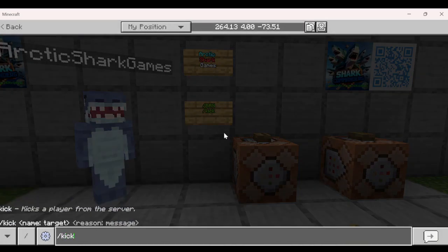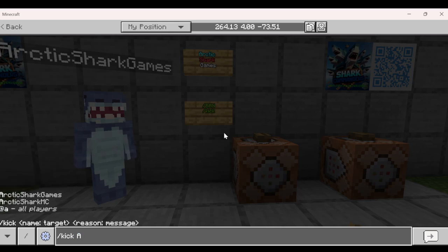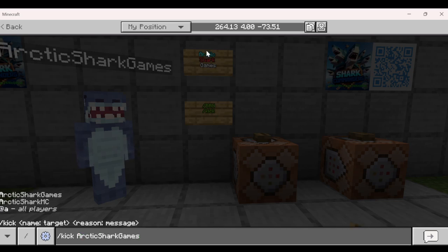The kick command is something that only works for OP players. You go into the chat and type forward slash kick, then you can type anybody's name that's online — it should give you predictive text of who the names are. So you can go ahead and kick Arctic Shark Games, which would kick him from the lobby.